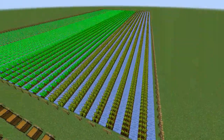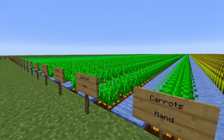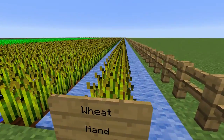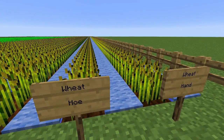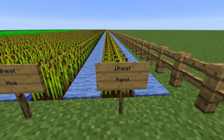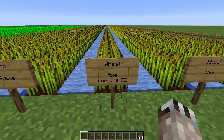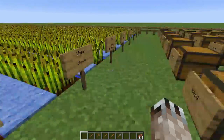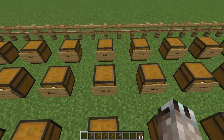You're not going to watch all of this, but here's the rationale. I've got four different crops: wheat, potatoes, carrots, and beetroot. Then I've got different harvesting methods — using your hand, a hoe, an axe, an axe with Fortune III, a pickaxe, a pickaxe with Fortune III, a shovel, and a shovel with Fortune III. For each tool we've got wood, stone, iron, diamond, and gold.